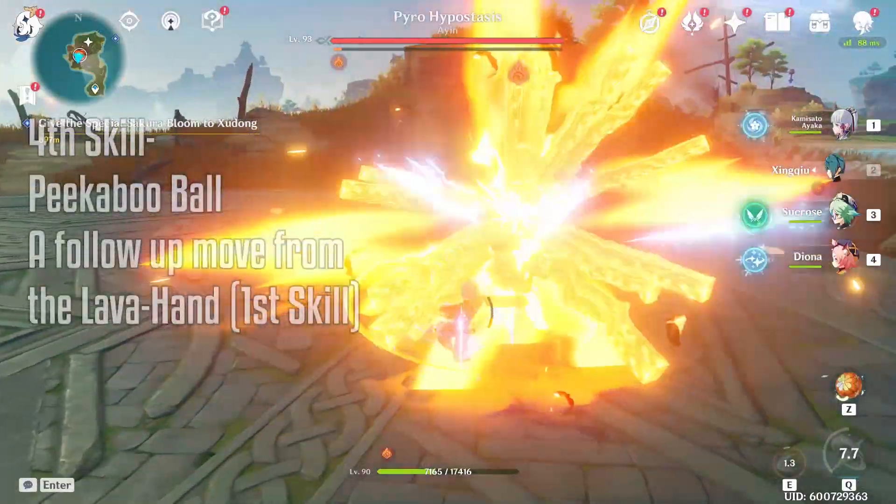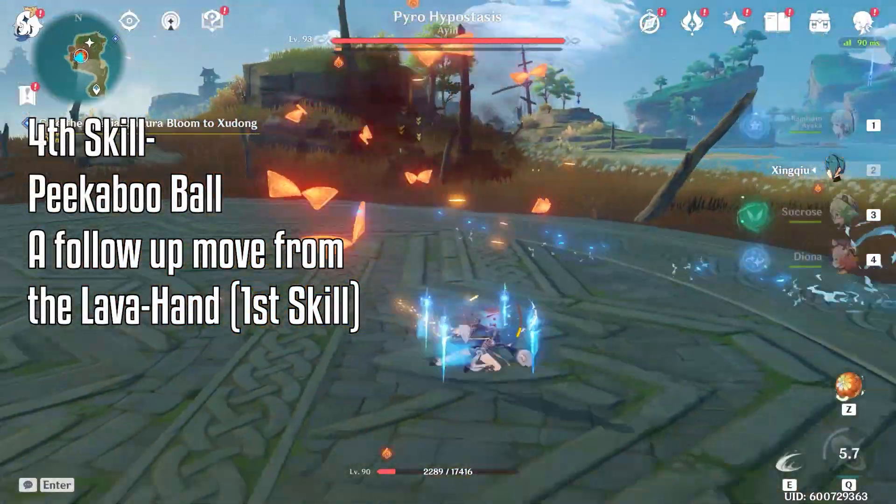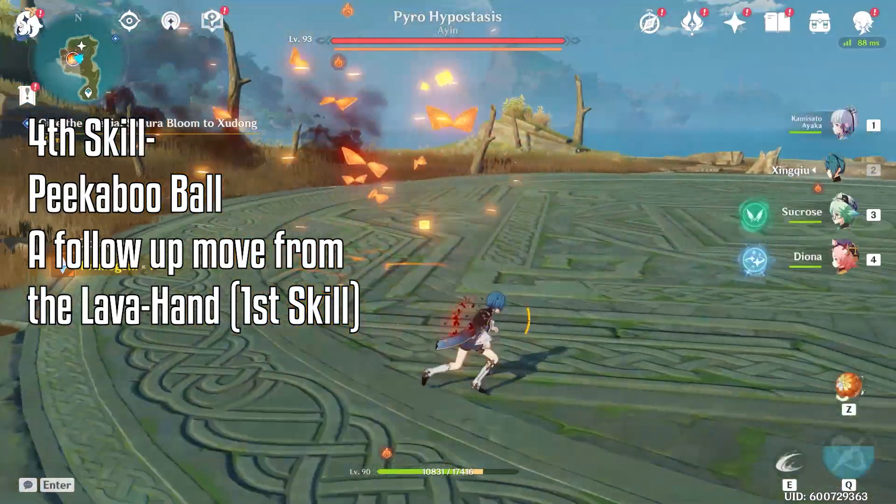Moving on, when he comes up from the floor, the boss curls up into a ball and explodes, and that will do damage as well, so watch out for that move.